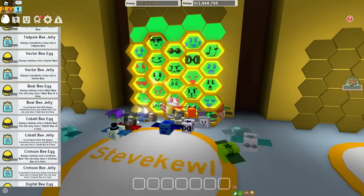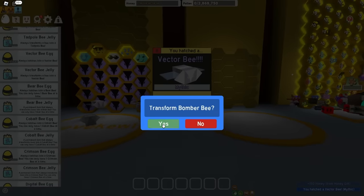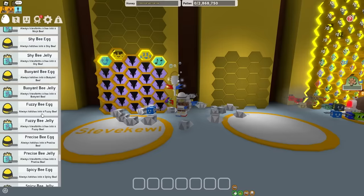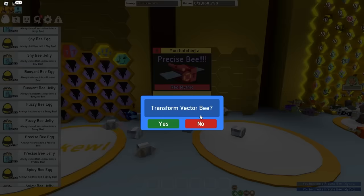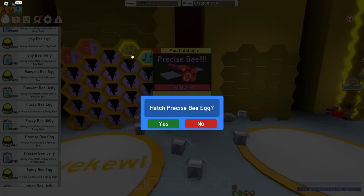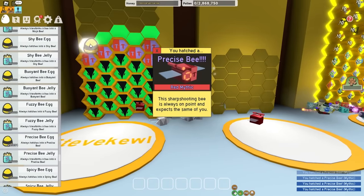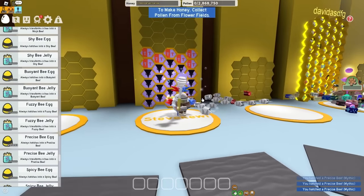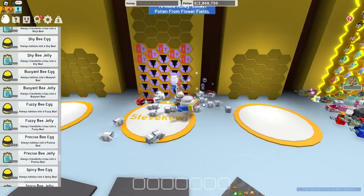Let's start off with the vector bees at the bottom — here's 20 and 21 vector bees. Now I need 7 precise bees. And I'm already starting to think that having non-gifted precise bees is gonna screw me over, because precise bee's precise mark is really overpowered, and you only get it if it's gifted. So this challenge might be a little more difficult than I thought.